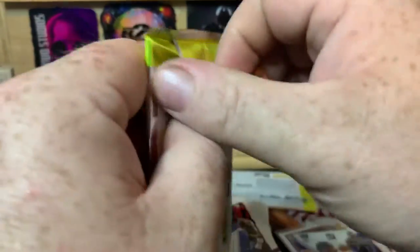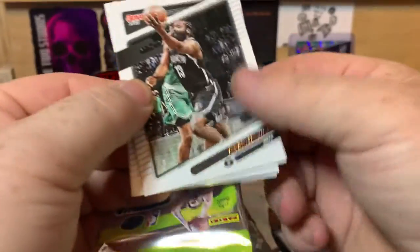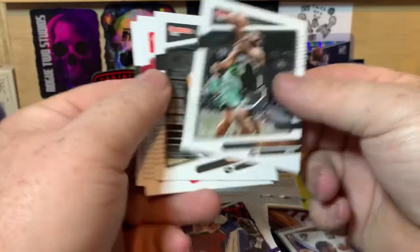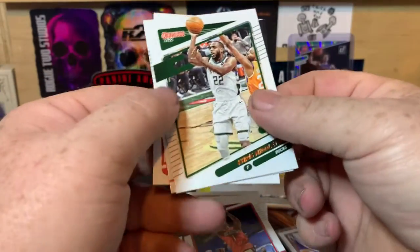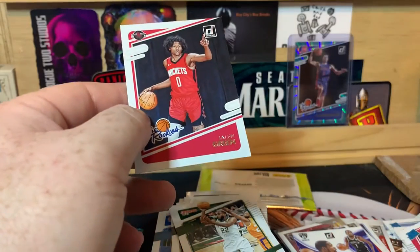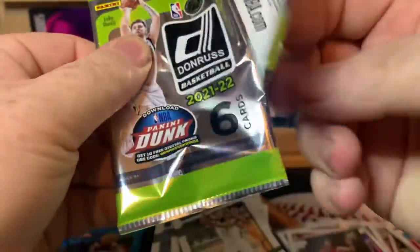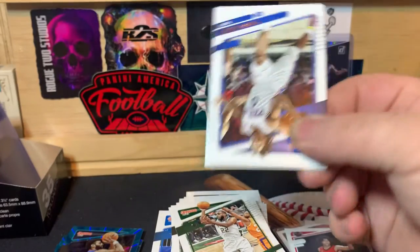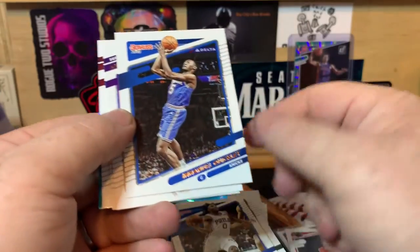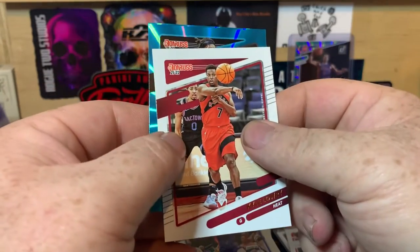Two packs to go. I hope you guys have enjoyed today's opening — if you have, make sure you comment down below and let me know what your favorite team is, favorite sport, favorite player, favorite card, something. James Harden, Derek White, John Wall, Chris Middleton, and Jalen Green. And our last pack — it's going to be a teal to end us off. Tyrese Maxey, Emmanuel Quickly, Carmelo Anthony, Josh Jackson, Kyle Lowry, and Patty Mills — teal.